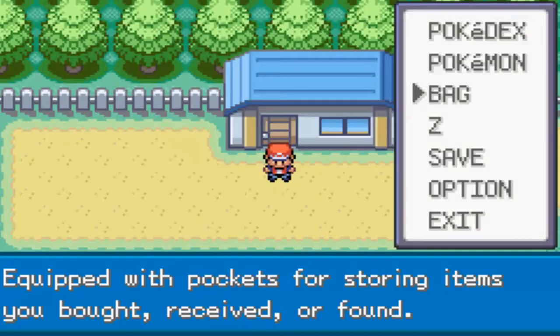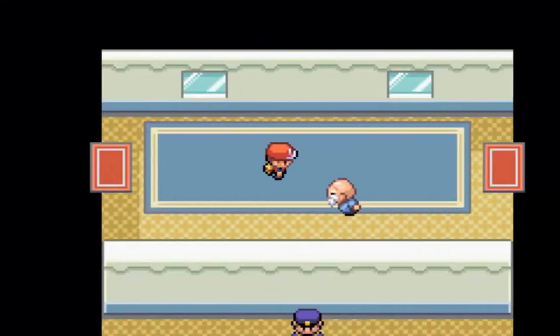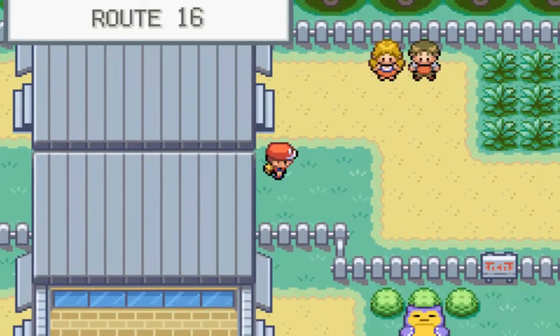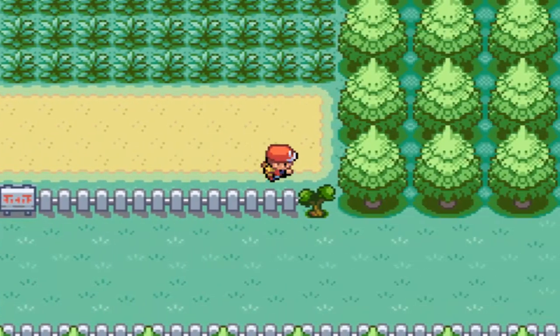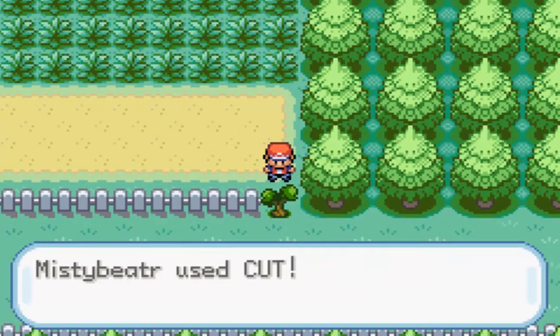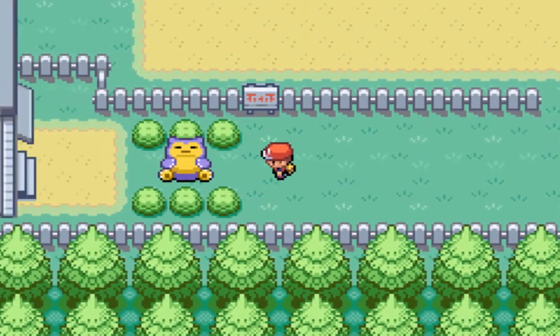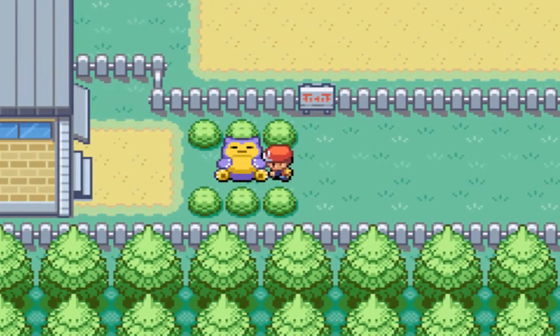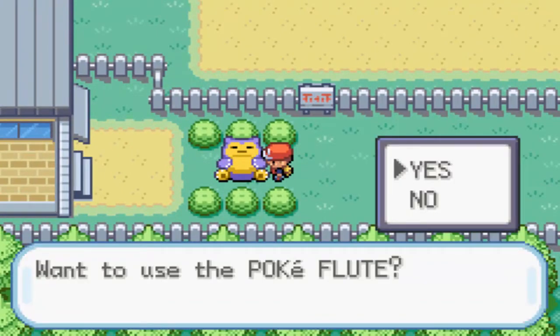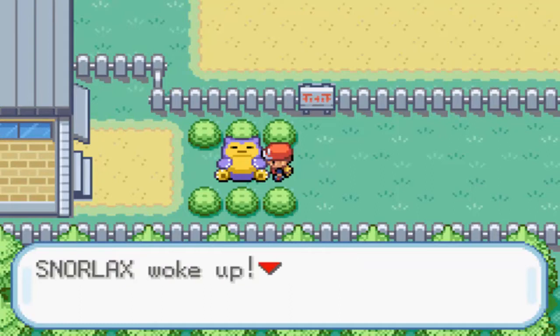Now that that's done, we have one more little nugget of business out here on Route 16, and it comes in the form of a fat, sleeping Pokemon. Let me cut down this tree. Do I want to use the Pokeflute? Oh yes I do. So we play the Pokeflute, and this Snorlax actually wakes up and attacks us after we're done playing the Pokeflute.